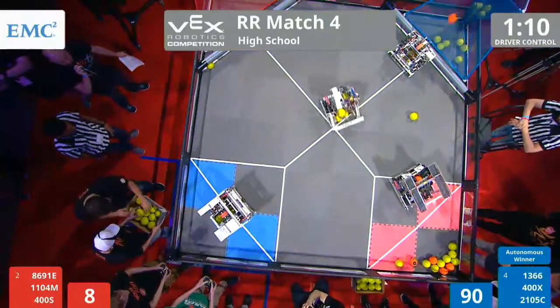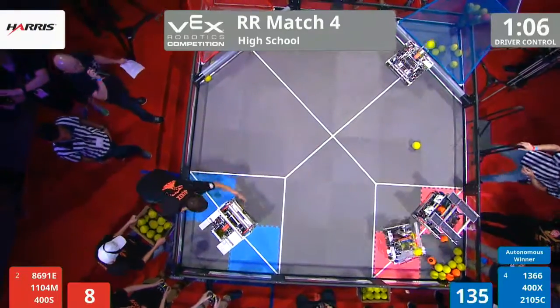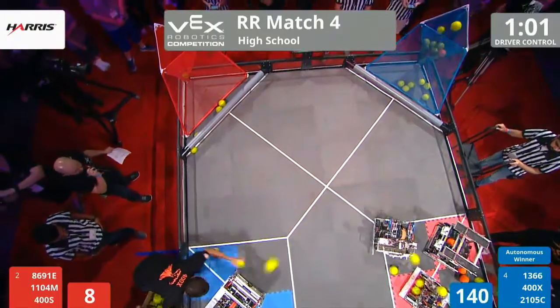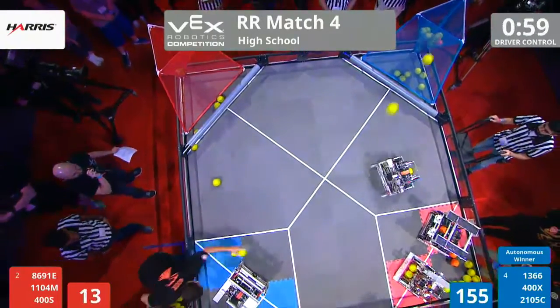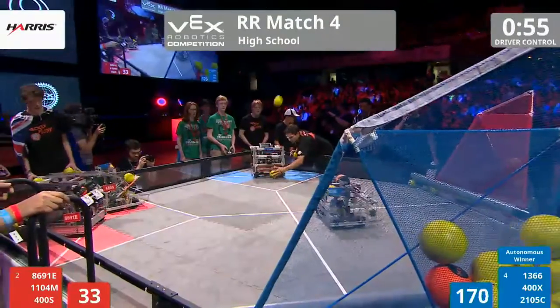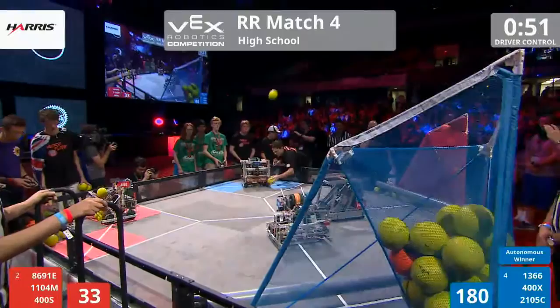400X — that's Vesuvius — gobbling up balls, going to their corner. In the meantime, 1366 getting close, trying to score in their own goal. Here goes 400X, they're going to try to score from across the field. Meanwhile, 1366 is over in the red area. Both red teams scoring from the corner, those long-range shots shooting from the safety of their own driver's station with under a minute left.